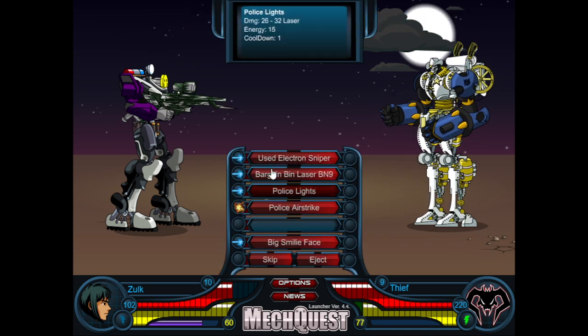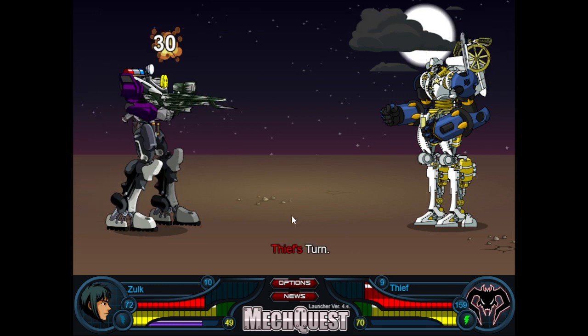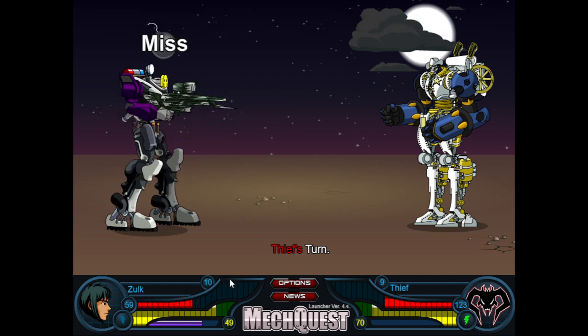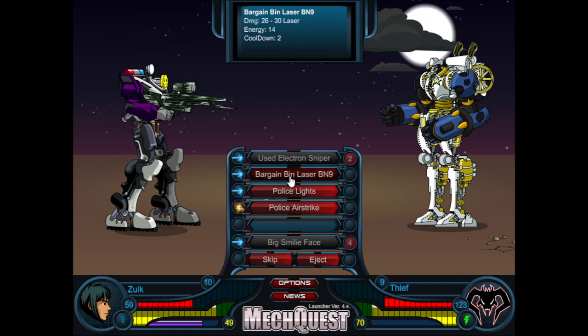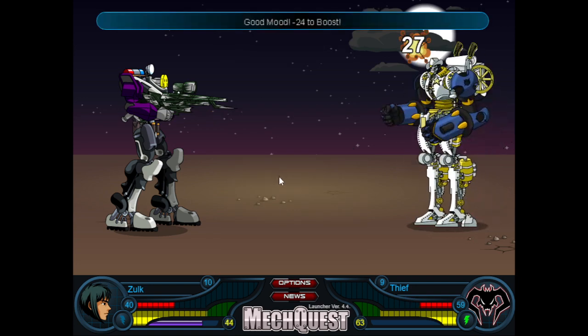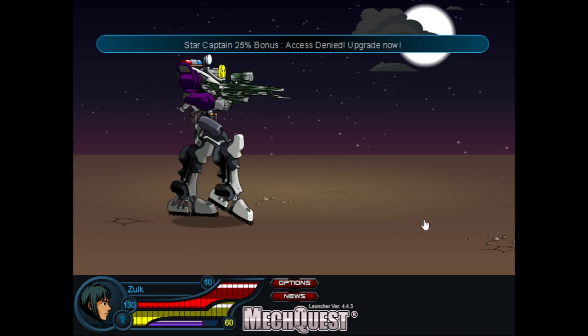That is bad - if the enemy wins initiative that's super bad news for me. I use this to stun, I use the police lights to lower accuracy, and I use this to hopefully stun again. As you can see I'm getting dangerously close - police lights again to reduce accuracy. Bargain bin laser reduces weapon damage; maybe I should have been doing that more. Police airstrike finishes off because it always crits and always does around 80 damage.